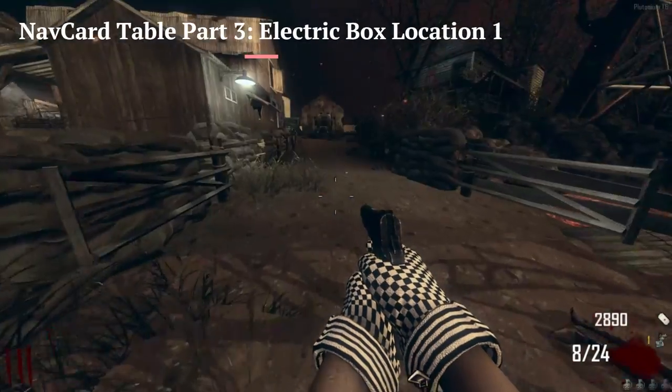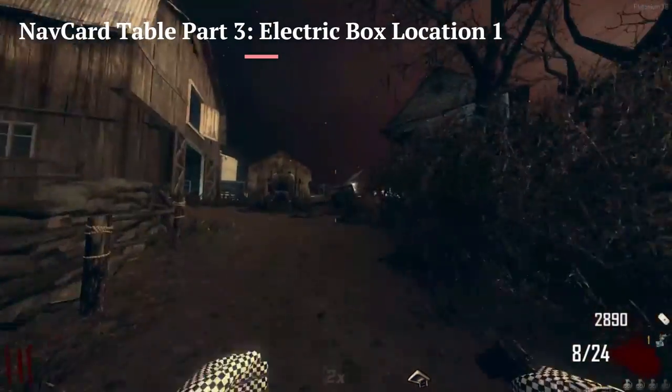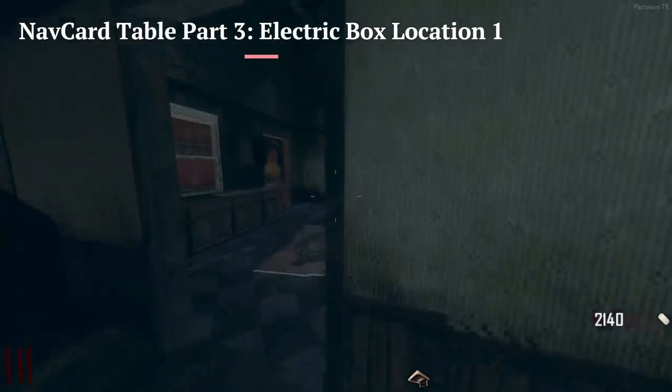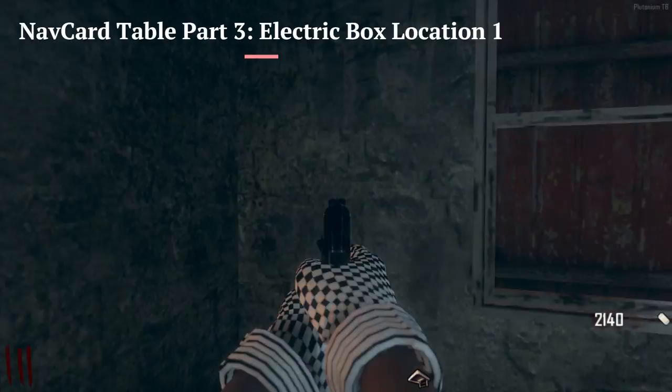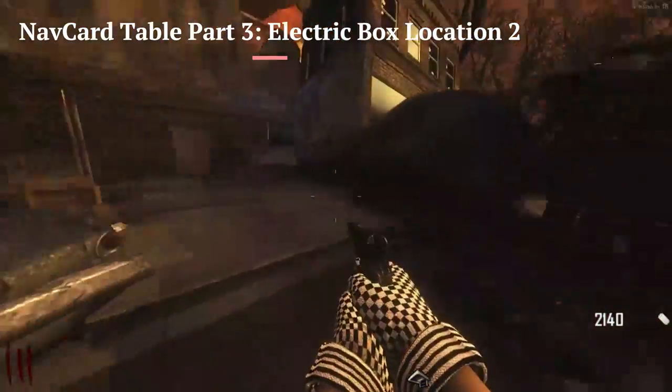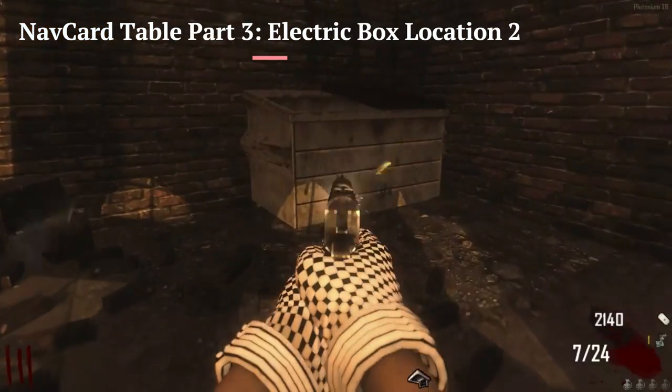The third part, which is the electrical box, can either spawn here in Farm if you go up these doors — it'll be on this back wall. Or it will be in the back of town, beside this dumpster right here.